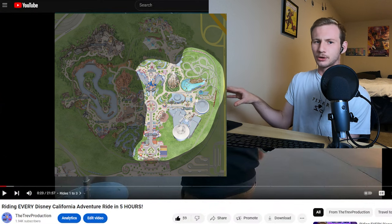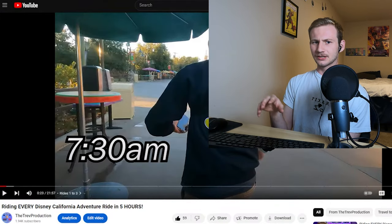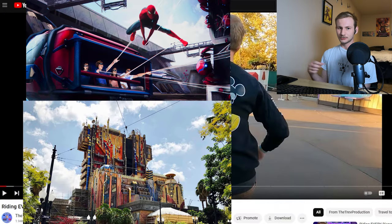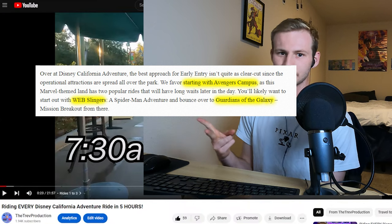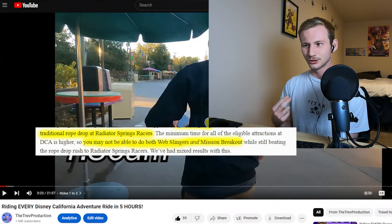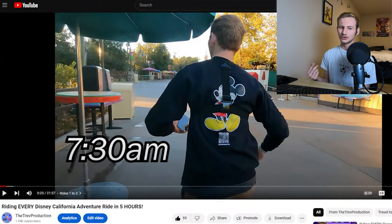Early entry at California Adventure is a little weird compared to Disneyland. At Disneyland you get two lands — basically half the park. At California Adventure you get the whole park to explore, but only specific rides are open. And because everything's so spread out, it's a little weird. The plan is to do as many rides as possible in that 30 minutes. The best way is to just knock out Avengers Campus — the rides are closest together, and their lightning lane return times can be pretty annoying later in the day. No one has ever actually done three rides at DCA during early entry.